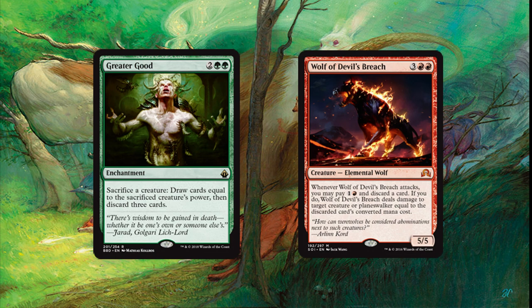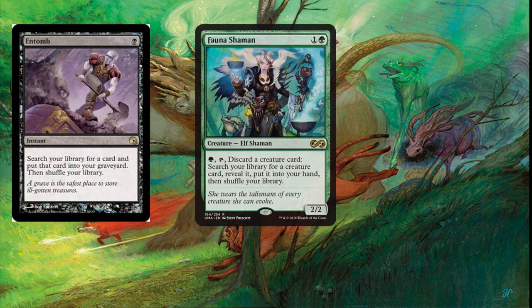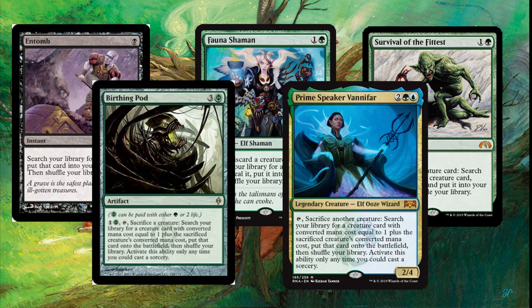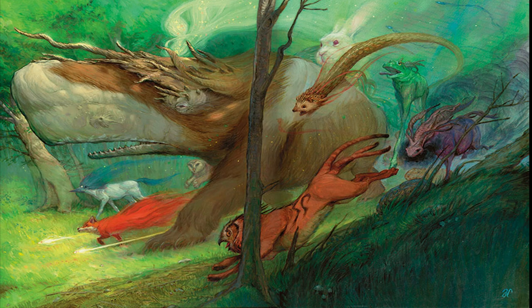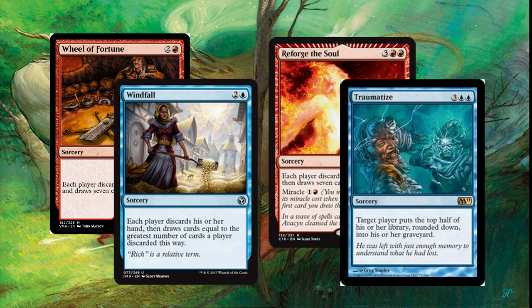Cast Bane of Progress to get rid of all those nasty enchantments and artifacts you don't want on the board, then grab all the draw. We also run tutor cards that help put things into our bins, such as Entomb, Fauna Shaman, Survival of the Fittest, and Birthing Pod. We can also run Prime Speaker Vanifar, though I find her a little slow for this deck. If you want to play it safer when it comes to putting cards in your graveyard, you can always run wheel cards. Wheel of Fortune, Windfall, and Reforge the Soul are all great cards. You can even run Traumatize.